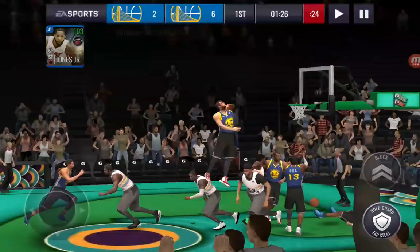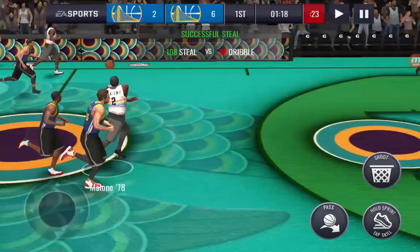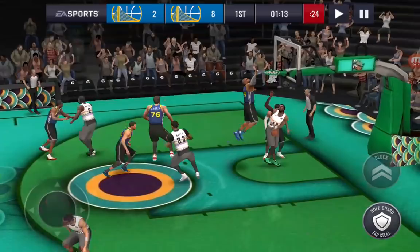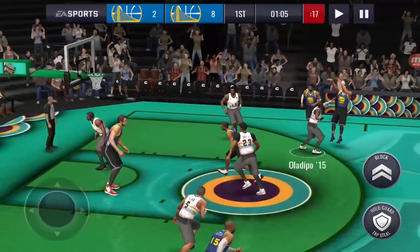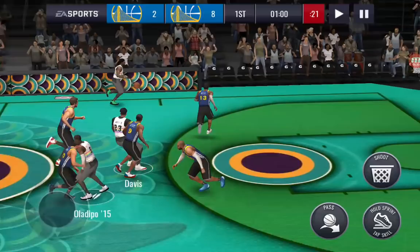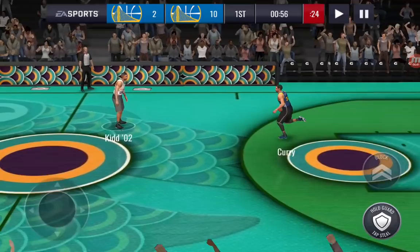Derrick Jones Jr. — oh my gosh. What a steal by Jason Kidd. I wish Derrick Jones Jr. was on the break, but he was actually trailing it. Oh! With the one-hander over those. Oh my goodness. What a board by Jason Kidd — Jason Kidd to Davis, to Derrick Jones. Derrick Jones Jr. with one hand, jumps over him from beyond the free throw line! He started that dunk from way out. That's crazy. We've only allowed two points.